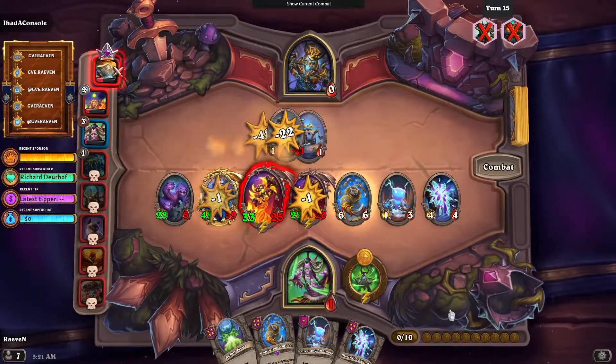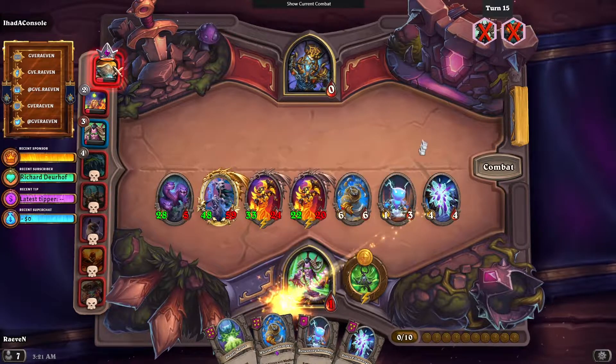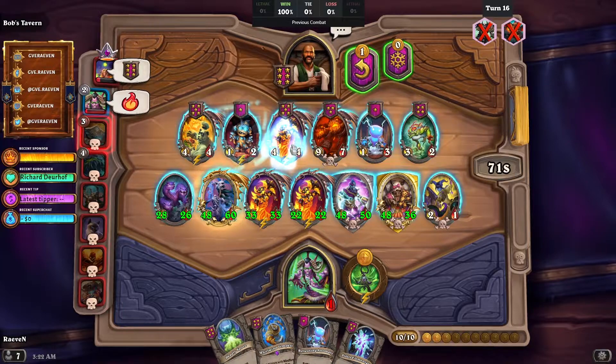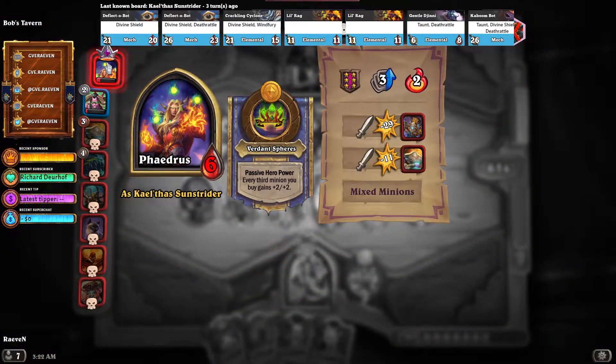Those are four, seven, eight — sixteen. Sixteen potential buffs for next turn. The triple little rag — hopefully it will not lag that much.